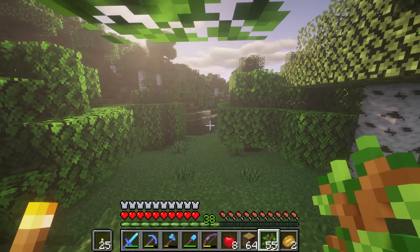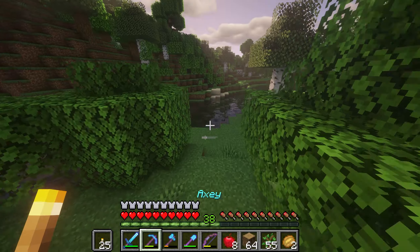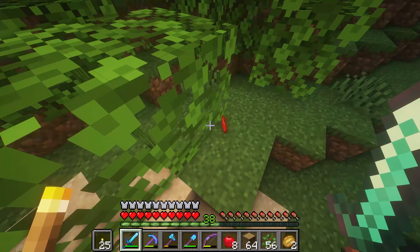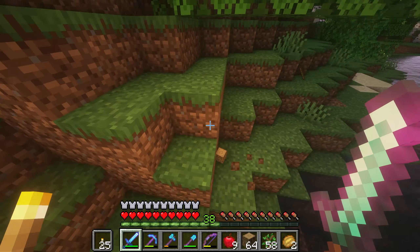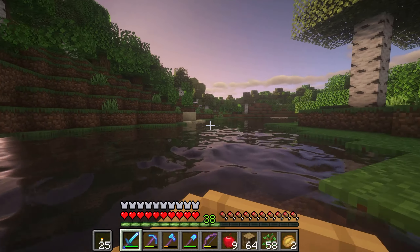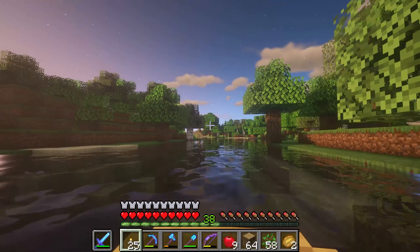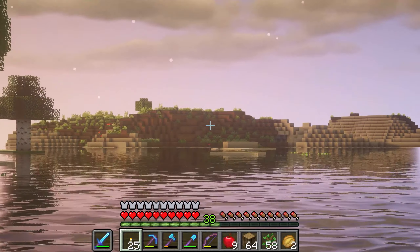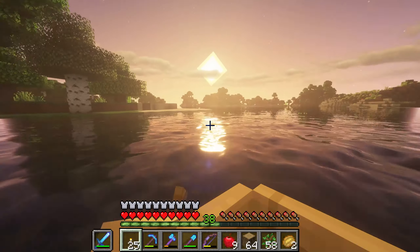I've collected a bunch of wood — look how much we've got: 18 stacks of oak logs! That is very good. I'm going to grab this apple and head back now. The reason we needed this is just because we needed wood. Let's get in our bow of excellence and get riding back to base — I've travelled quite far because all the oak near our base is gone. Hopefully we can find our base soon. Our base I think is at minus 800, 800 — I was actually going the wrong way before.